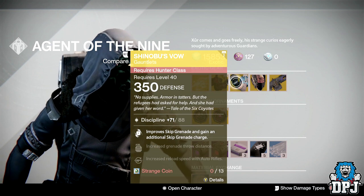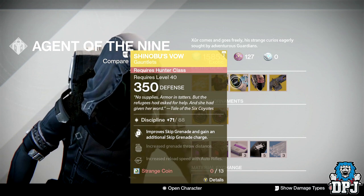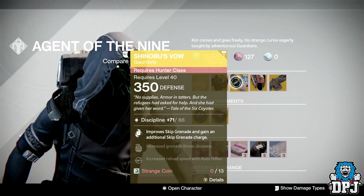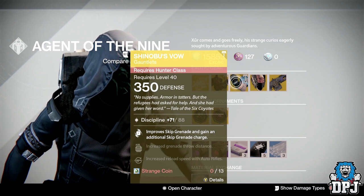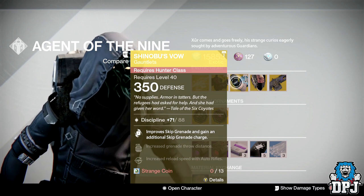For the Hunter we have Shinobu's Vow — these are also new exotic gauntlets. 350 defense, 13 strange coins, 88 discipline. They improve skip grenade and grant an additional skip grenade charge.